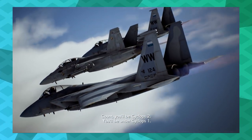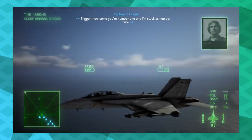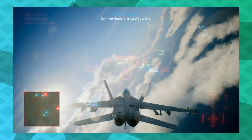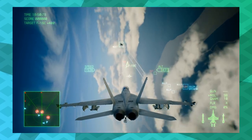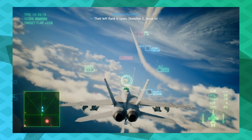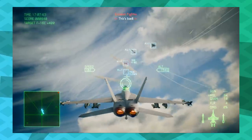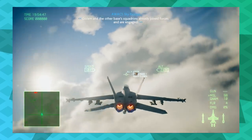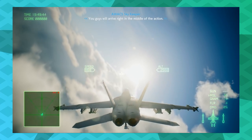Ace Combat 7 has exactly the same problem, but in every mission. The series gives you wingmates every game, and Ace Combat 5 even lets you guide their behavior. Ace Combat 7, however, has teammates that take random shots at random targets, and you have no way of making them do anything else. Very, very rarely will your wingmates take out any of the mission critical targets marked in red. Instead, you might see them pick off a non-critical target once in a while, or maybe just nothing. It's the same problem as Star Fox, but it's a strange regression for a series that had more or less fixed the problem in an earlier game.